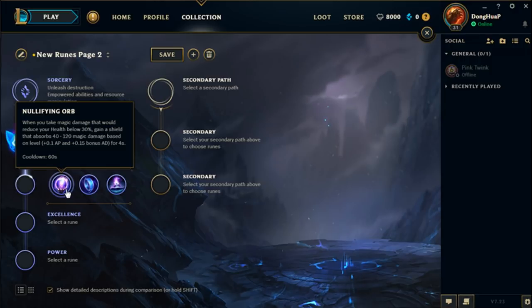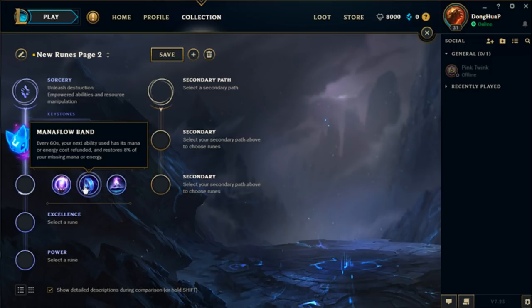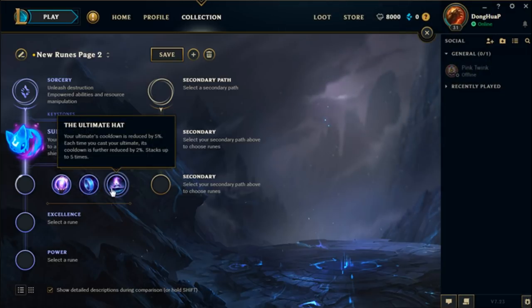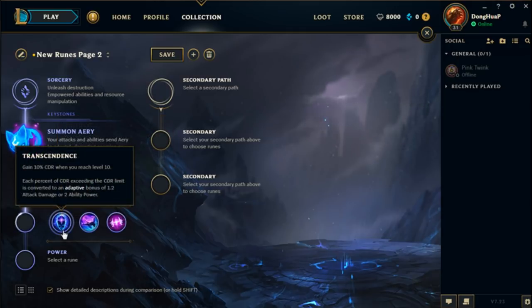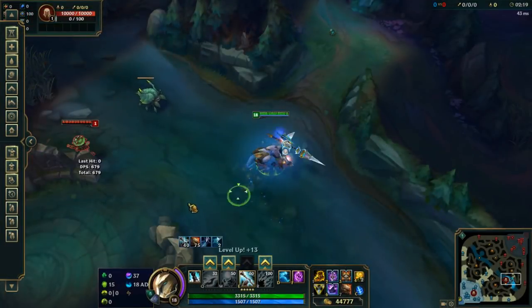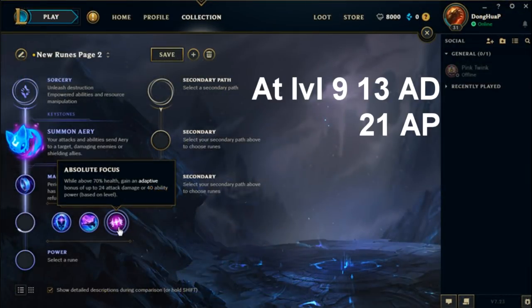For the first mastery slot in Sorcery, you have Nullifying Orb — basically a weak Hexdrinker shield that scales with level and an adaptive amount. Mana Flow Band gives you a free ability use every 60 seconds and restores 8% of your missing mana. The Ultimate Hat reduces your ultimate's cooldown by 5%, and every time you use your ultimate its cooldown is further reduced, up to a cap of 15%. Transcendence gives you 10% CDR at level 10 and converts over-cap CDR into adaptive stats. Celerity gives you 4% increased move speed and turns 8% of your bonus move speed into adaptive stats. Absolute Focus gives you a decent amount of adaptive stats, but only when you are above 70% HP.